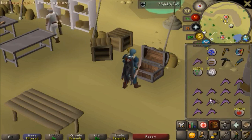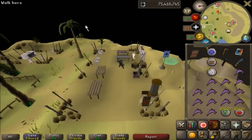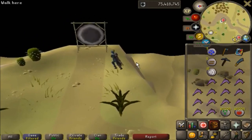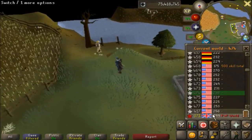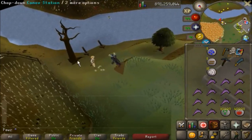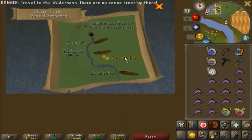As for items to bring: I'd recommend a teleport to Lumbridge, an axe, a pickaxe, a scimitar or arrows to kill hobgoblins in case they aggro on you, a chronicle, 10,000 nature runes, 40,000 fire runes, and approximately 14 swordfish. It is also necessary to level up your woodcutting to 57 before starting this method so that you can utilize the wilderness canoe teleport. Once you've arrived at the canoe, chop down the tree and craft the canoe into a waka, push it into the water and board it, then click where it says Wilderness Pond, no canoe trees here.